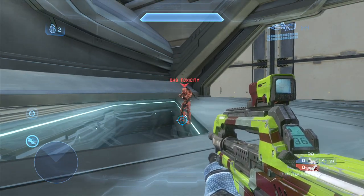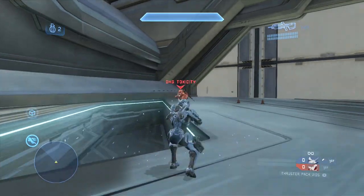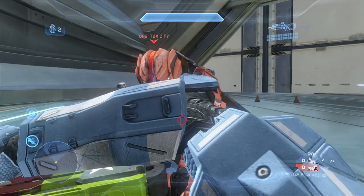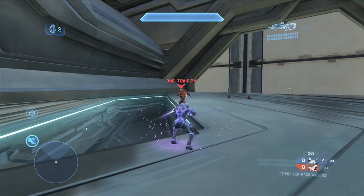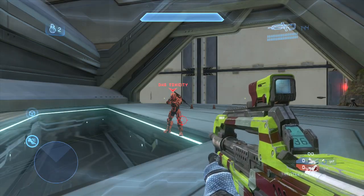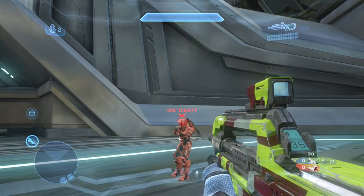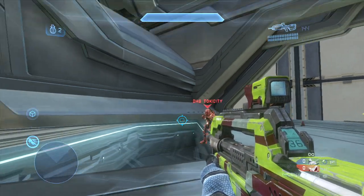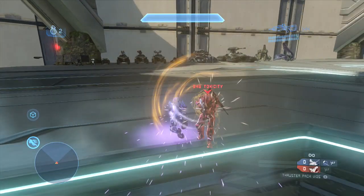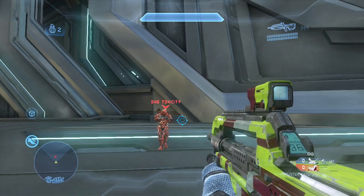A slightly more practical way to use the thruster pack in combination with a melee is to melee an enemy player and then thruster pack away from them. The most basic form is simply thruster packing directly back after committing to the melee. A better way is to melee and thruster pack off to the left or right, making the enemy player turn towards you and possibly disorienting them. However, the absolute best way is to melee the enemy player and literally thruster pack past them so that they have to turn around the full 180 degrees.